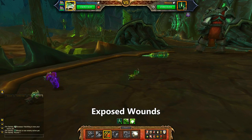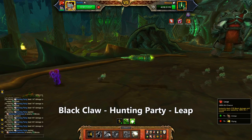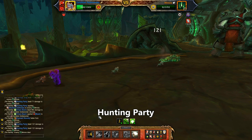Starting with the vanilla Raptor, lay down Exposed Wounds and then eat the Antean Cannon. Bring out your Zandalari Raptor and use Black Claw, then Hunting Party, and then Leap. On your last pet, use Hunting Party or just whack him down with your favorite beast moves. That last slot is pretty flexible.